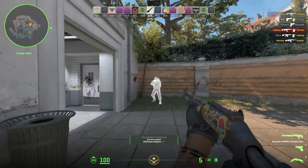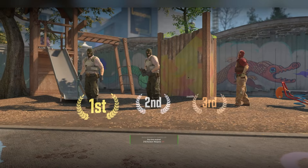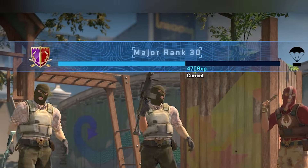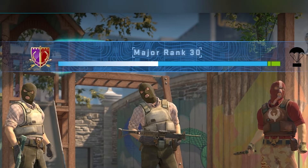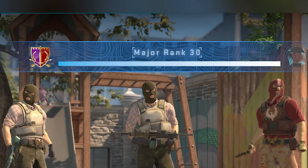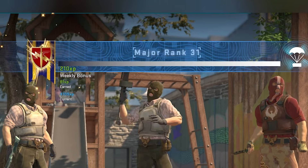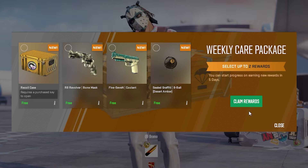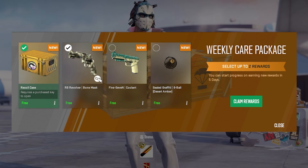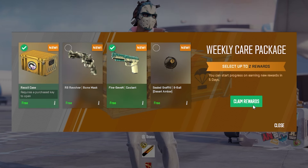Let's jump straight into method number one to make money from the Kilowatt case. If you haven't leveled up today yet, if you play the game enough until you get 5,000 XP, then you'll level up and you'll get to enjoy your weekly drops. There's a 20% chance that the Kilowatt case will be one of them. I did not get that lucky, even though I spent the last hour trying to get the last little bit of XP to level up. Hopefully you have better luck.